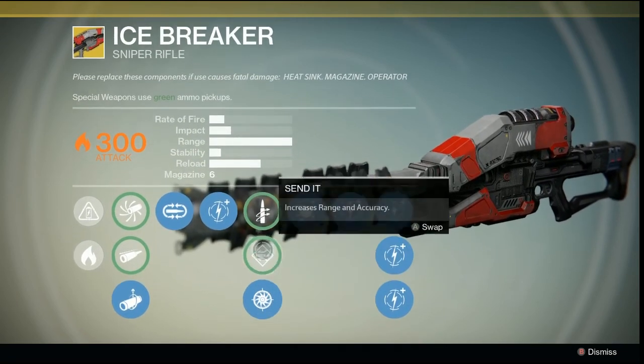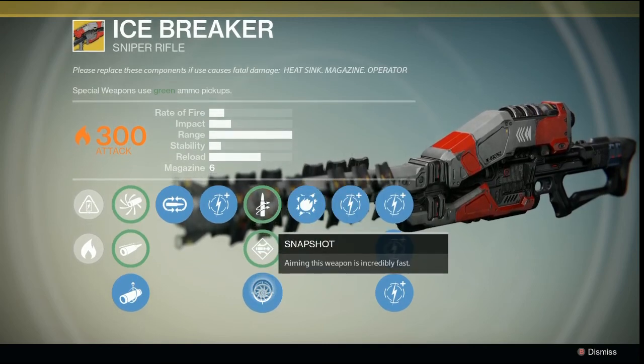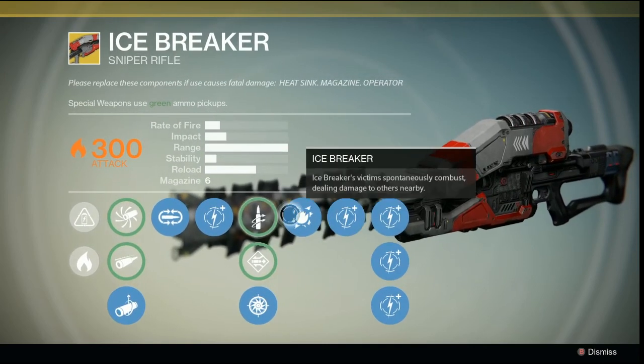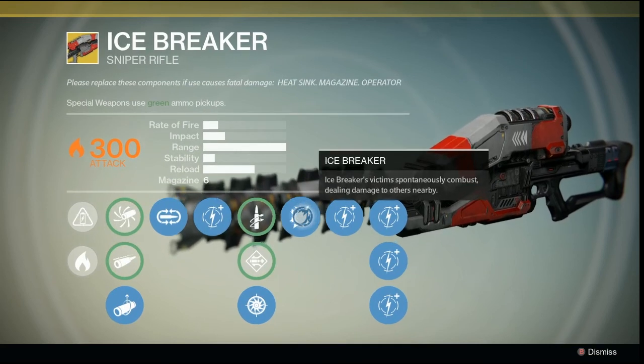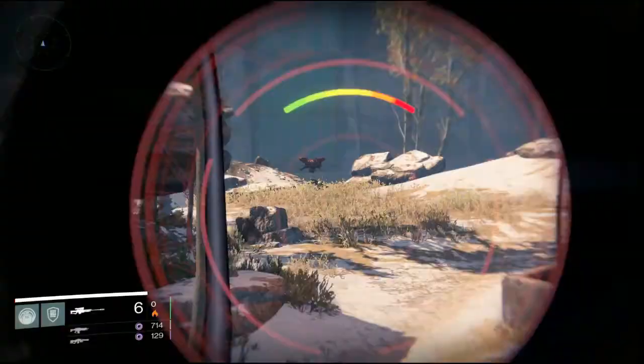Then this option tree right here: quick draw, send it, or snapshot. I use snapshot just because I think that's the most beneficial for this weapon. And then the Icebreaker perk — they spontaneously combust. This pretty much happens every time you kill somebody with it, so let's see if we can get it to happen.